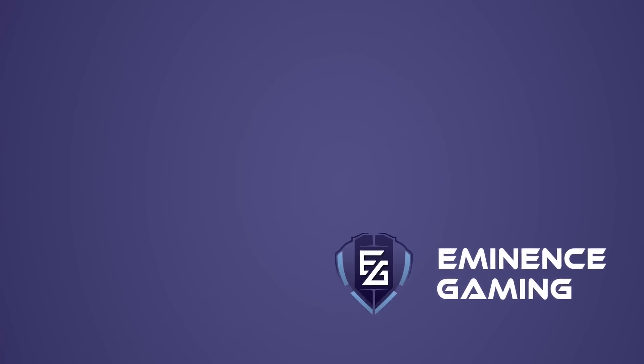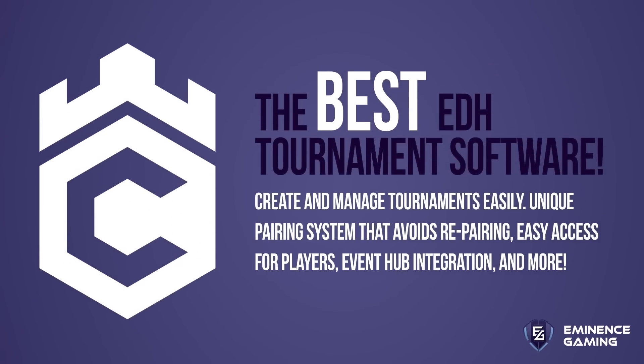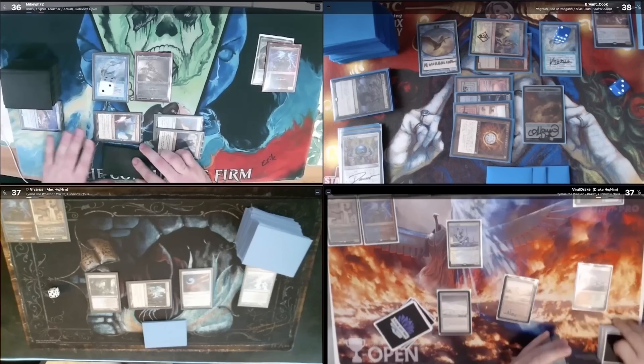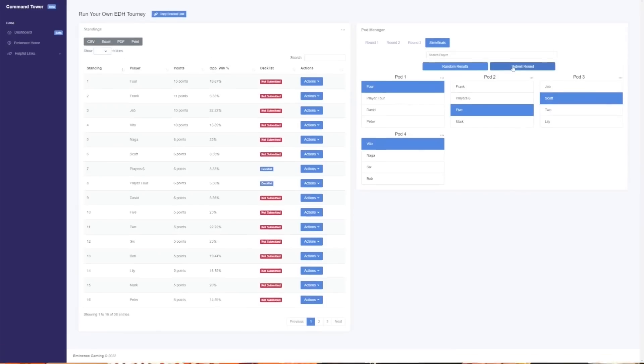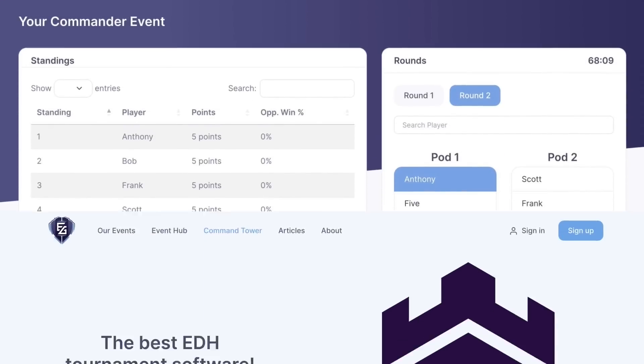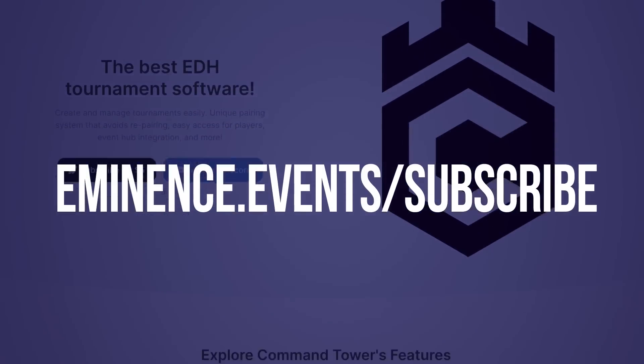The Command Tower software by Eminence Gaming is perfect for hosting TCG events. It features easy-to-create event registration for 1v1 and 4-player Swiss-structured tournaments. Event management has never been so simple — it's web-based so there's no download required. Get access for just $5 at eminence.event slash subscribe.